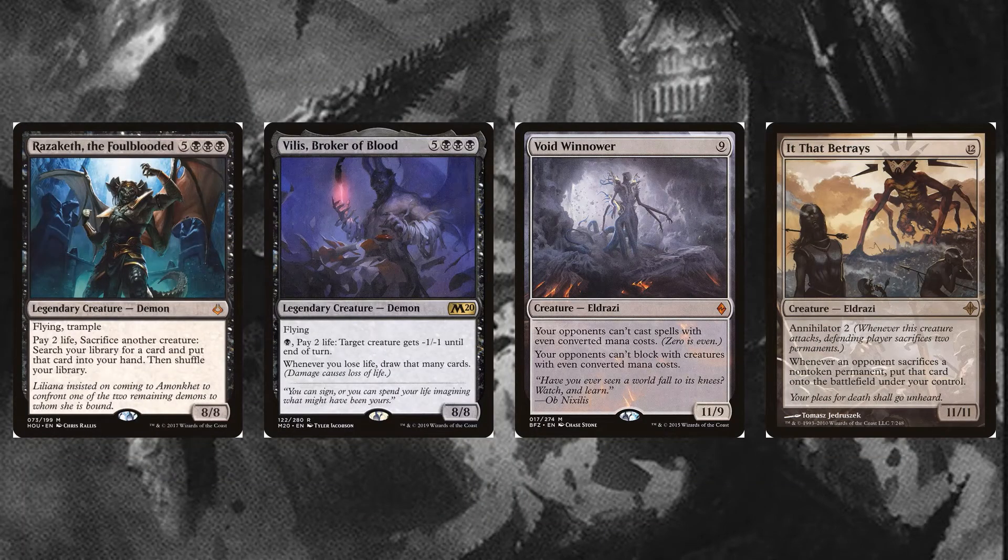Now for the fun part — the reanimation targets. This portion of the deck is the most customizable. Choose whatever huge demons, Eldrazi, and dragons you prefer as reanimation targets that can end the game quickly. Just be sure they are large enough to defeat opponents with hasty combat damage, in addition to their other effects. Razaketh may not end the game by himself, but can repeatedly search the library for cards that will. Vilis, Broker of Blood, draws a disgusting number of cards and can wipe the board with enough mana. Void Winnower will often lock opponents out of the game with its bizarre casting restriction. It That Betrays is the single most powerful creature when the deck grants it haste, annihilating and stealing two permanents every time it attacks.